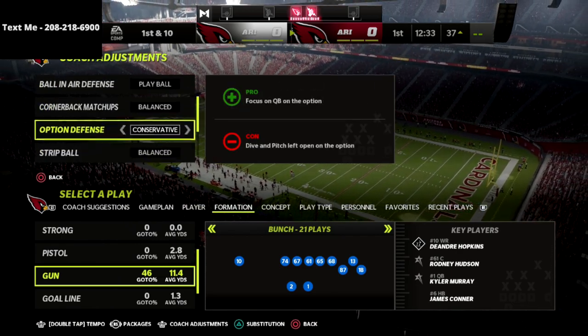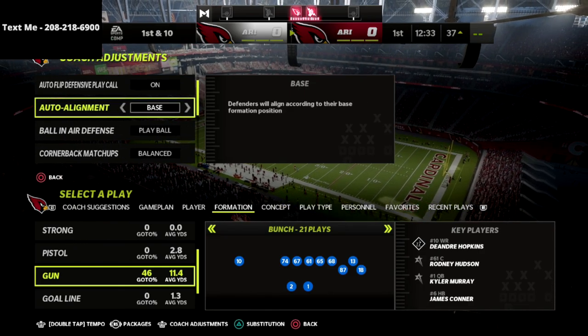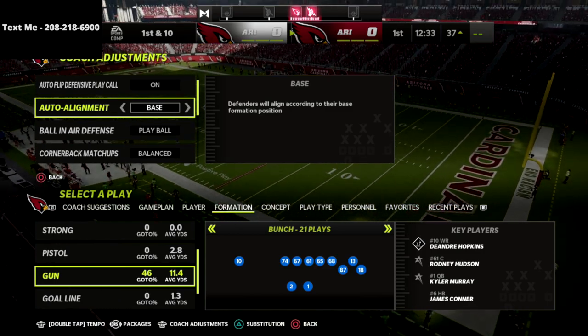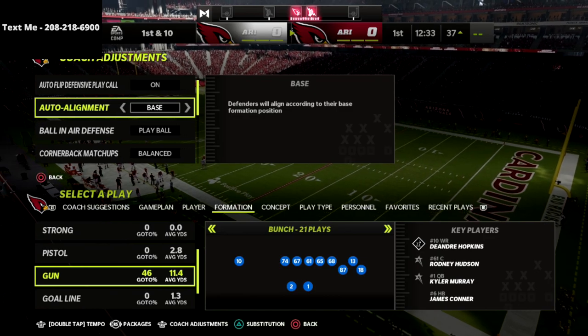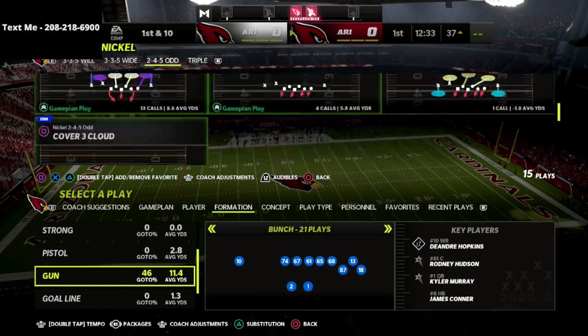For bunch, what I like to do is put option defense on conservative. Ball-in-error defense is going to be to play ball. And then, really important, I'm going to put baseline on my bunch defense. The reason why is it's going to save me an adjustment at the line of scrimmage and it's going to make sure that I'm playing outside leverage on corner routes, crossing routes, and all of those. So let's jump into the video.